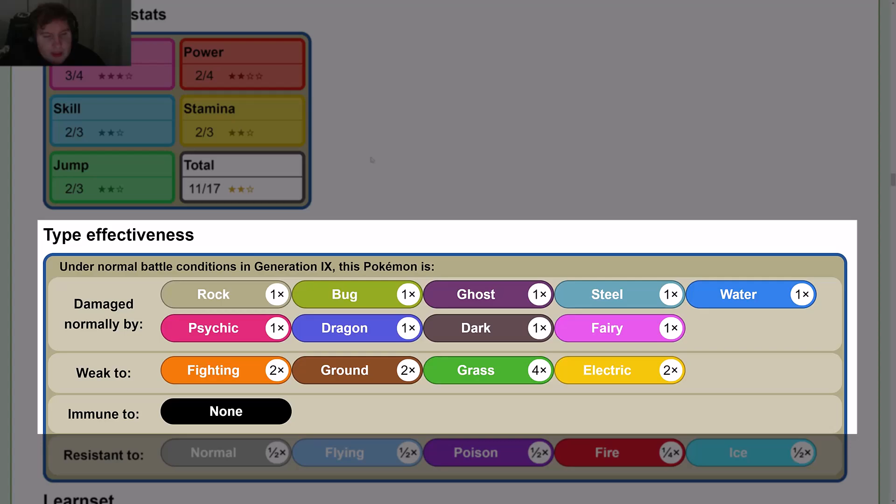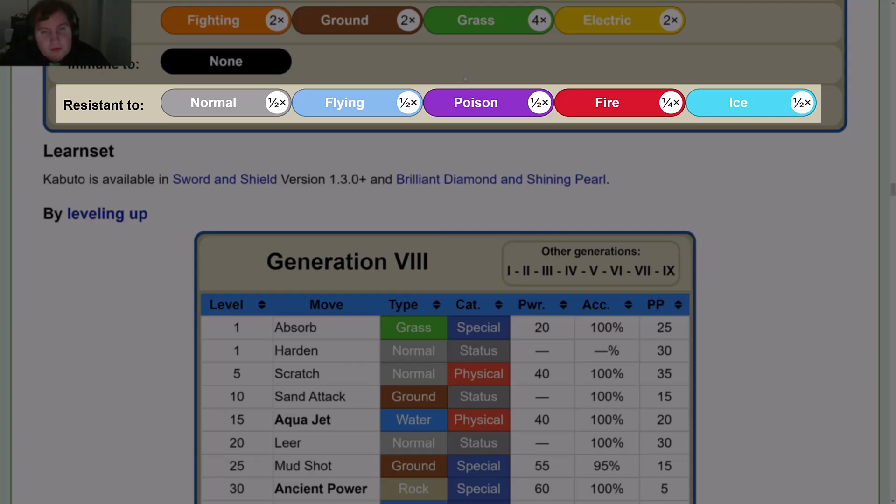Type effectiveness: damaged normally by Rock, Bug, Ghost, Steel, Water, Psychic, Dragon, Dark, and Fairy. Weak to Fighting, Ground, Grass, and Electric — all for double damage, except Grass which is 4x. Immune to nothing. Resistant to Normal, Flying, Poison, Fire, and Ice — all for half, except Fire which is one-fourth.